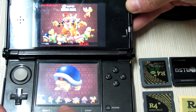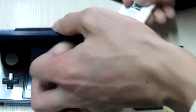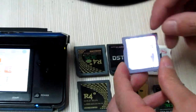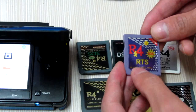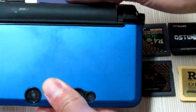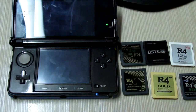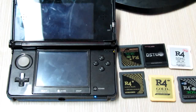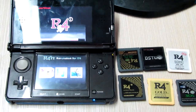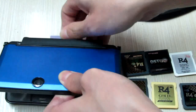It goes to my card menu. The purple card — here is the RTS firmware marking for this card. The red box card works perfectly.